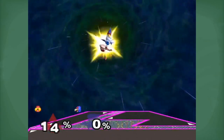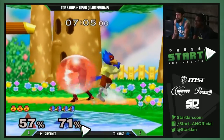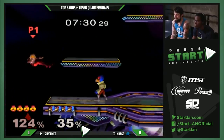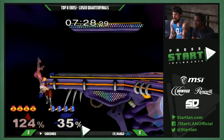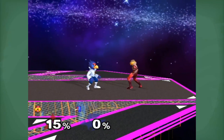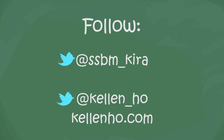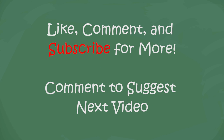At super close ranges, you have a lot of mixups. Laser grab, laser shine, and laser shine grab are all good options depending on how long they like to hold their shield. You can also laser instant pullback in air to try and bait shield grabs. This covers everything on the ground, but once they establish control of the air, you'll need to know some of the countermeasures Falco has in part 3.